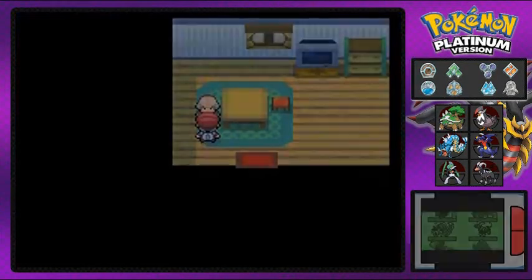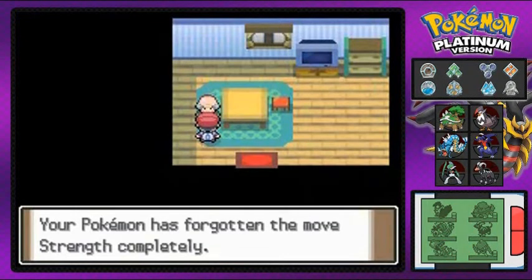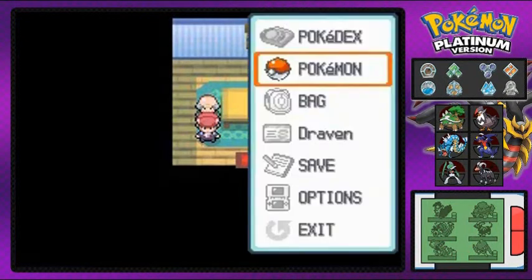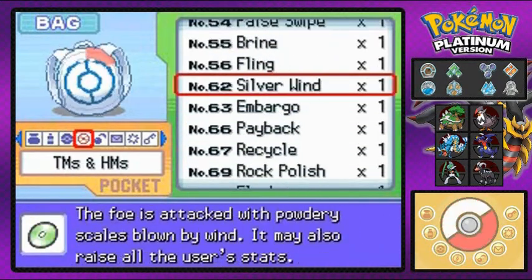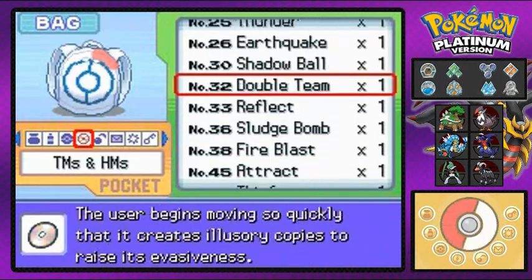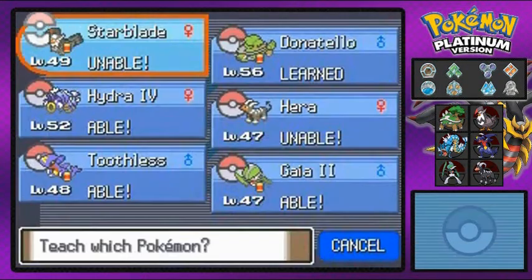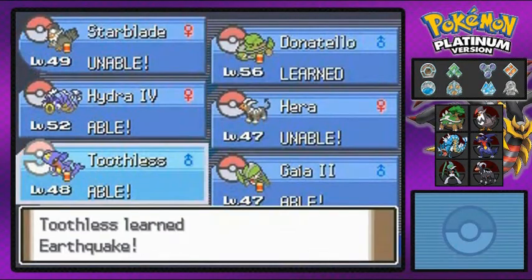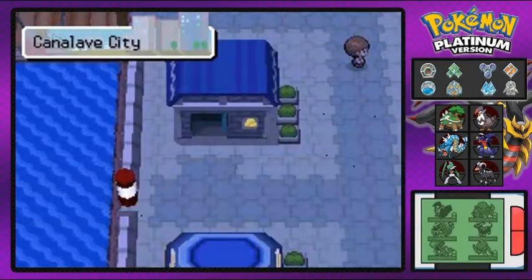Now I'm going to the Move Deleter right here just to forget a few moves. There's a move I don't really need, and that is Strength, so I'm going to make sure Toothless doesn't know Strength anymore. Then I'm going to teach it Earthquake — there it is, TM 26 — giving Toothless Earthquake. And that is complete.